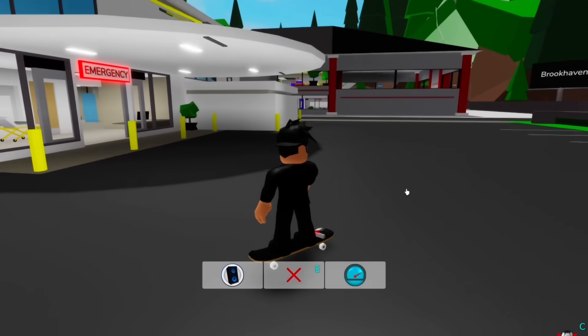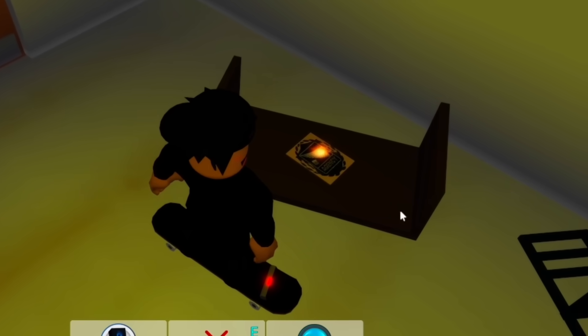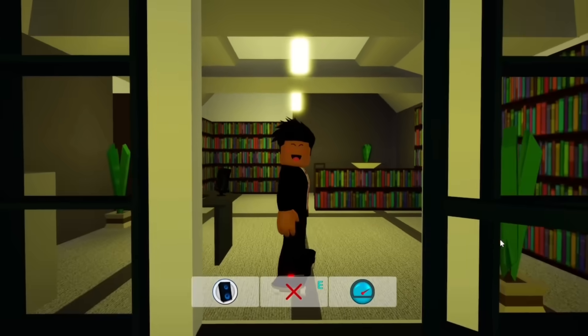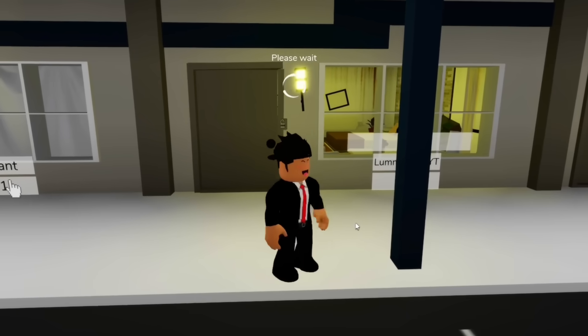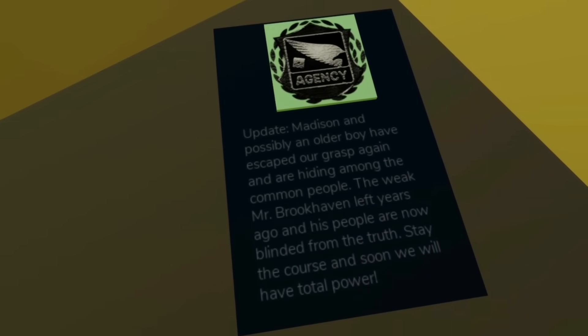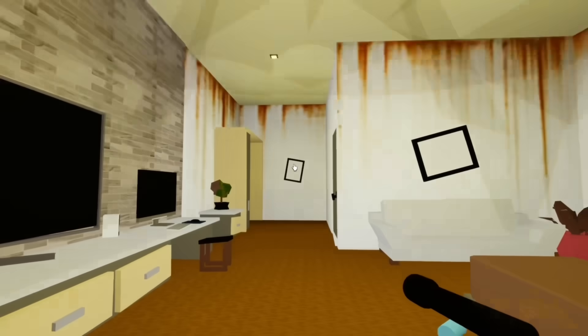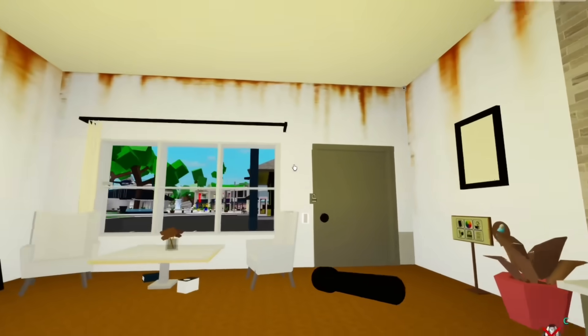The last note I want to show you guys is actually in one of the motel rooms. First click this agency paper, then get the secret library book and run over to the second room of the motel. A lot of you guys probably already know about the note in the wardrobe, but did you know there's also a secret note hidden behind this chair? There's also a secret note when we click the painting, explaining that this room is from the future. Does that mean Brookhaven will look like this in an upcoming update? That's super weird.